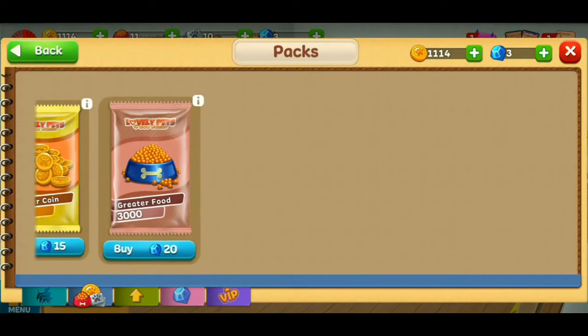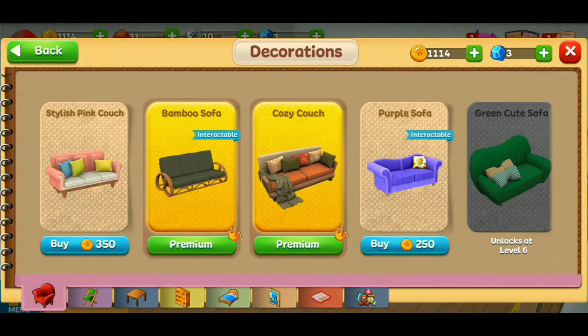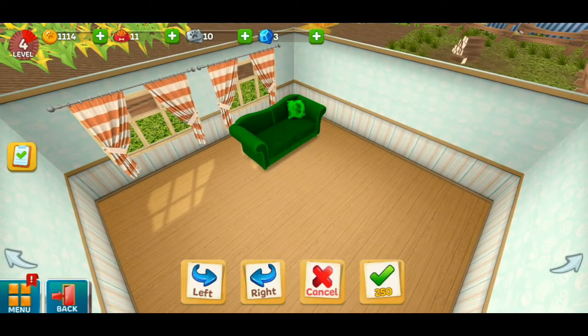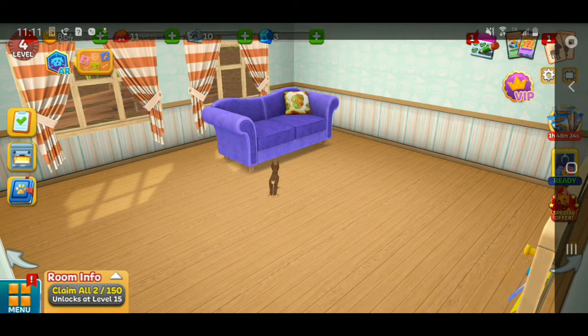I'm in Menu now — I can see Decorations. I'm probably gonna get that purple sofa. You have to have coins, like I have a thousand. You place it down and you can design it all your way. Bye guys, thanks for watching my video, hope you have a good one!